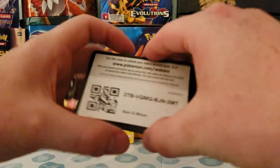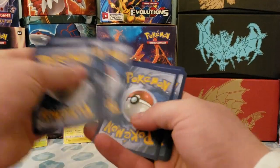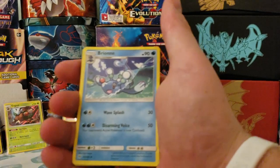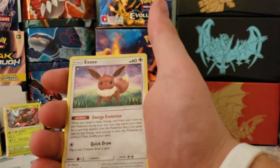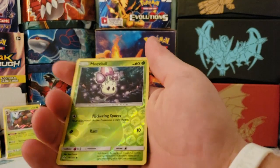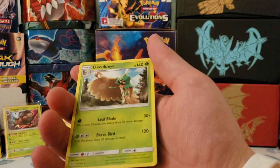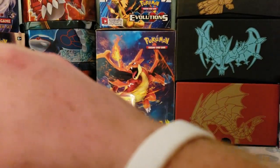Let's go with the Sun and Moon base set. We got fire energy, Candy, Pinsir, Palossand, Eevee, Crabrawler, reverse holo Murkrow, and a regular rare. Not too good.